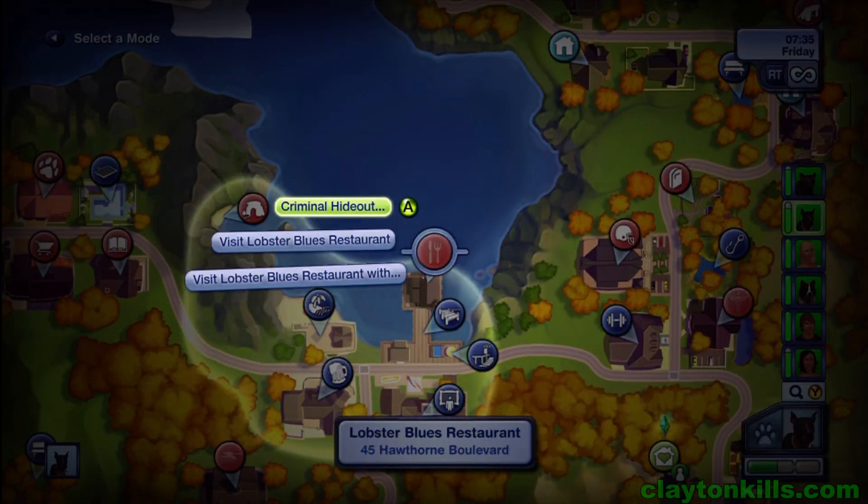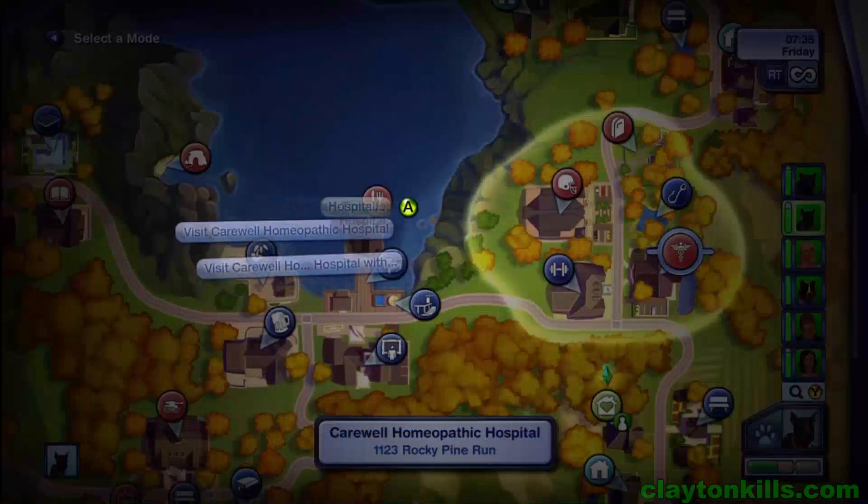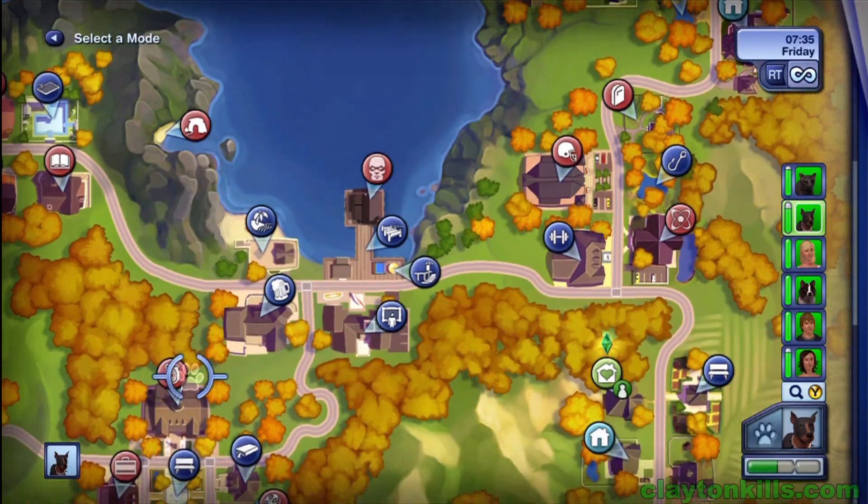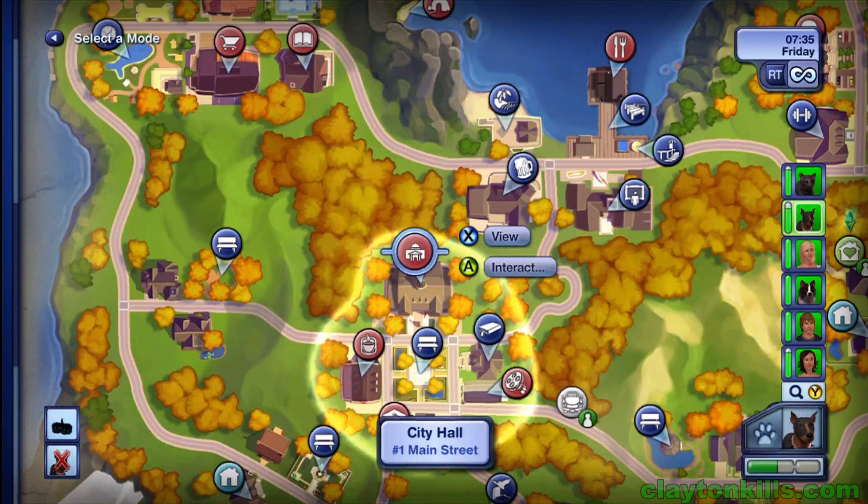After you've done that and selected one of your jobs, simply wait for your dog to go to the hospital, criminal hideout, or police station, depending on which one you chose as your job.